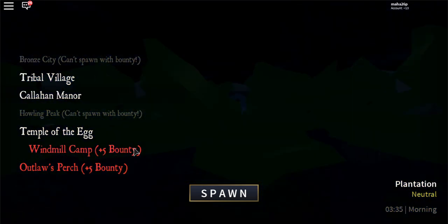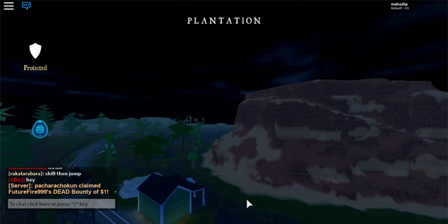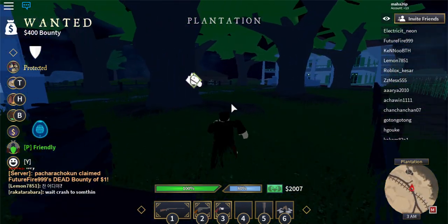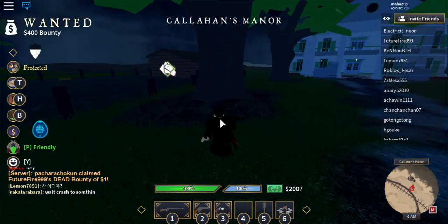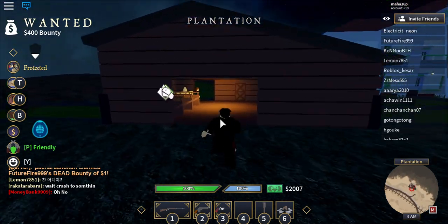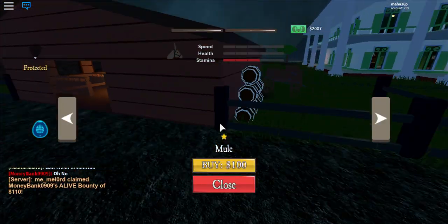What's up guys, in this video I'm going to show you how to get the fastest horse. I have it right now. This is part two of my last video — if you haven't seen it, you might want to go back and watch it. What you'll want to do is spot Callahan Manor, and this is the only stable with the fastest horse.